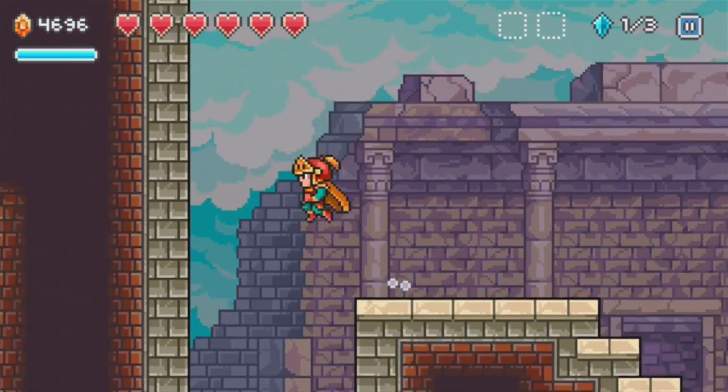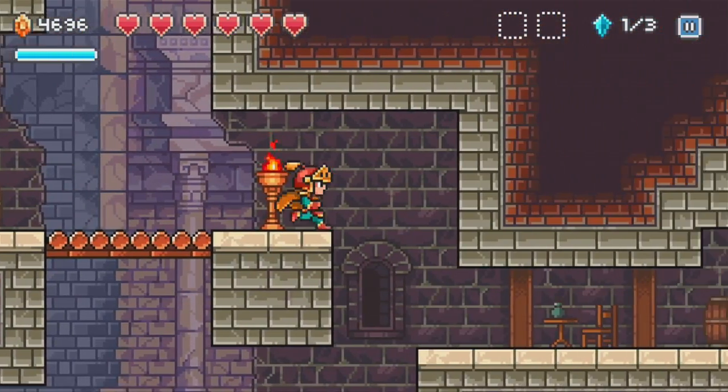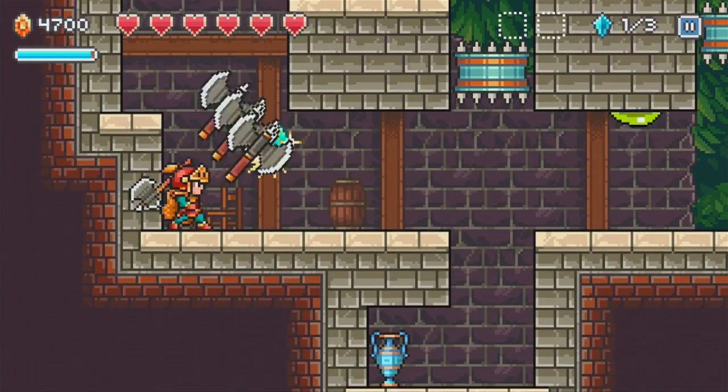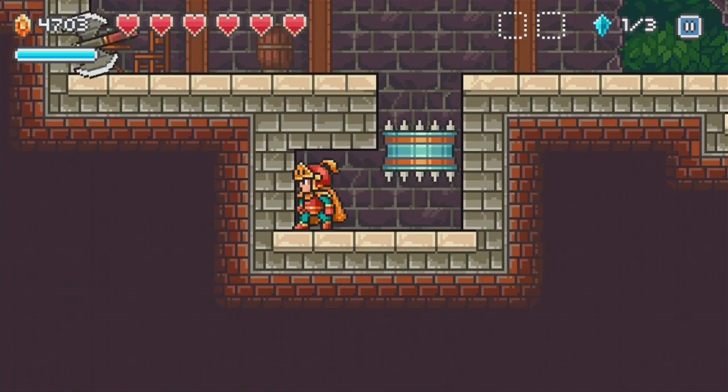Okay, I mean, there's a secret up here I guess — I'll take it. A crystal has been obtained. Let's go all the way over here — nothing there. Okay. So I need to go back there later. Now they're charging you money for this crap? Oh my god.